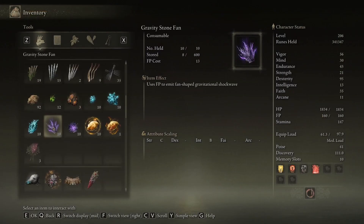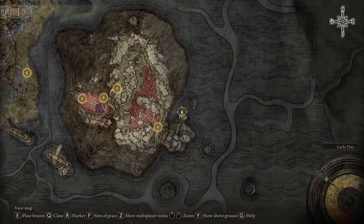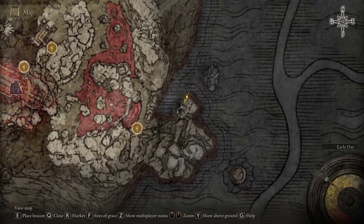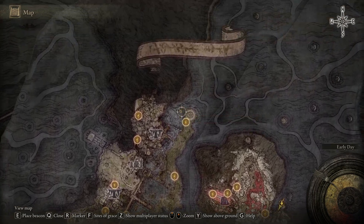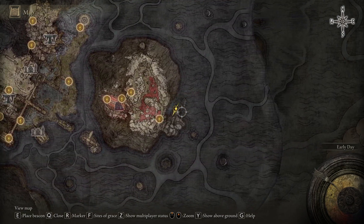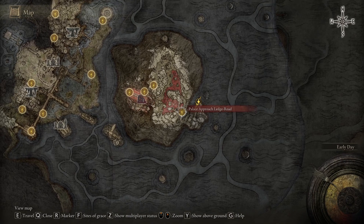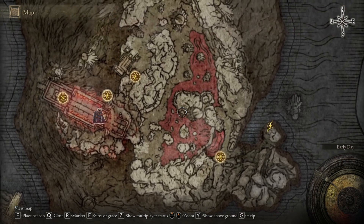It's quite dark here. So as you can see on the map, we are over here. Usually you will probably only have this discovered. And this is Mogwin Palace. And this is the first bonfire, depending on the way you choose to get here.